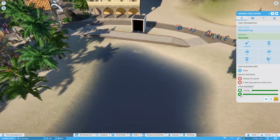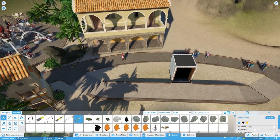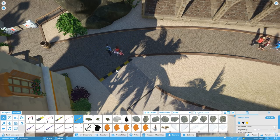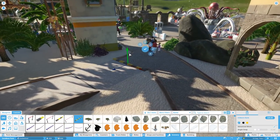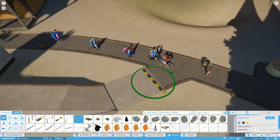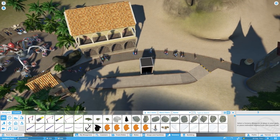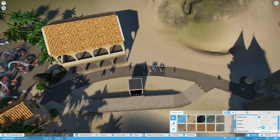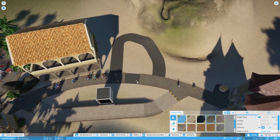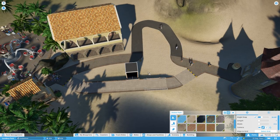The next thing we're going to do is go into scenery and using these new barriers, place them down here. We're specifically using the curb — not the barrier, because the barrier is a complete block no matter what. I'll leave them visible so we can see what they're doing. Now even though this route is probably the quickest for guests to use — we can even make it the quickest — you'll find that they still use the longer path because these curbs are convincing them not to use the backstage route.